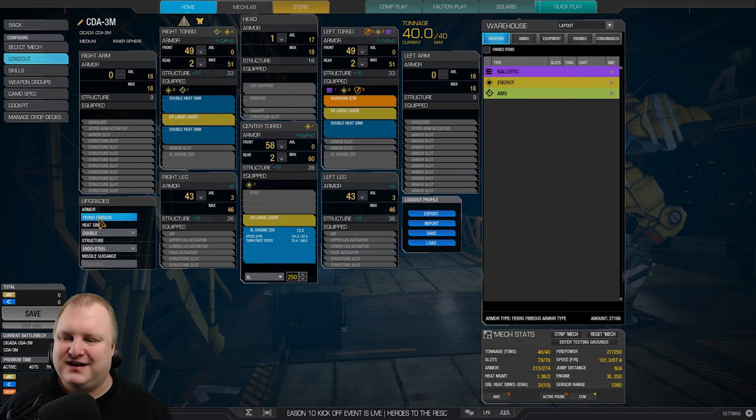We have endo-steel structure, we have ferro-fibrous armor, and we are taking the arms down to zero, cockpit down to one, and we also lower the legs by three each in order to fit all of this. But it is needed — you need every little bit of cooling that you can get, and the arm armor is not gonna make or break you. Feel free to experiment with this, but I found that this was the best way to play this mech.